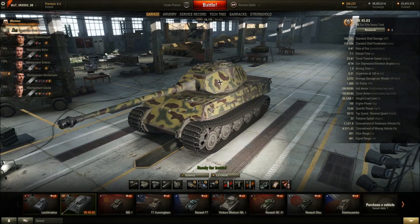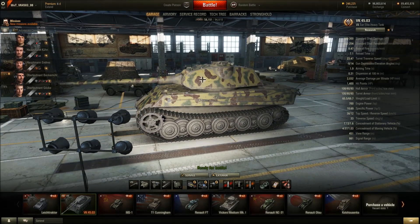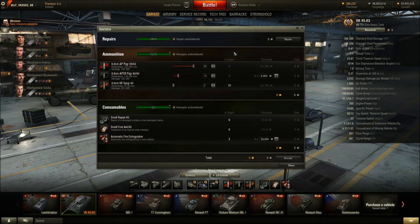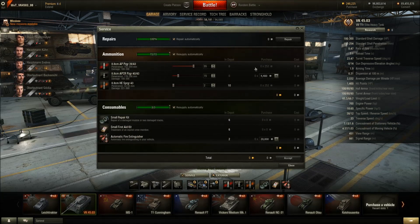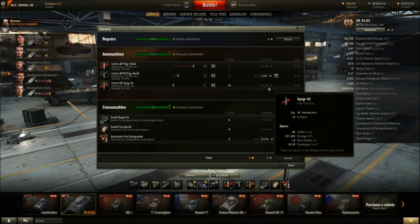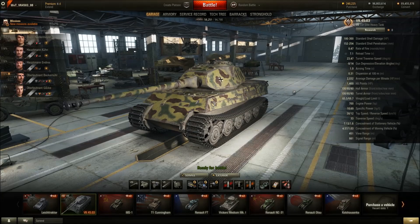First, the general stuff: this tank has five crew members, which is useful for training your German heavy crews. The shell costs 252 credits for a 240 damage AP shell — pretty cheap considering the penetration is quite good at 203mm. The APCR shell costs 4400 credits, and high explosive is also 252 credits.